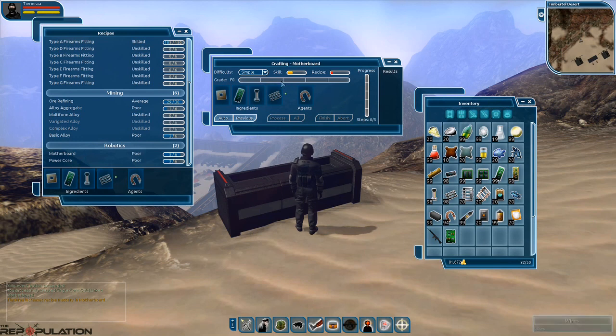We'll hit the All button — this processes all the way to finish and kicks out the result, which was a D2. Now looking at difficulty, there's only one for this recipe. We'll cover more difficulty options when we get to firearms fittings. With skill and recipe, the further along the bar is, the better chance you have to create a higher grade product. We're fairly low on both, so when we created this motherboard we got a D2 using C0 parts. As skill and recipe mastery grow, the grade of products we produce will increase.